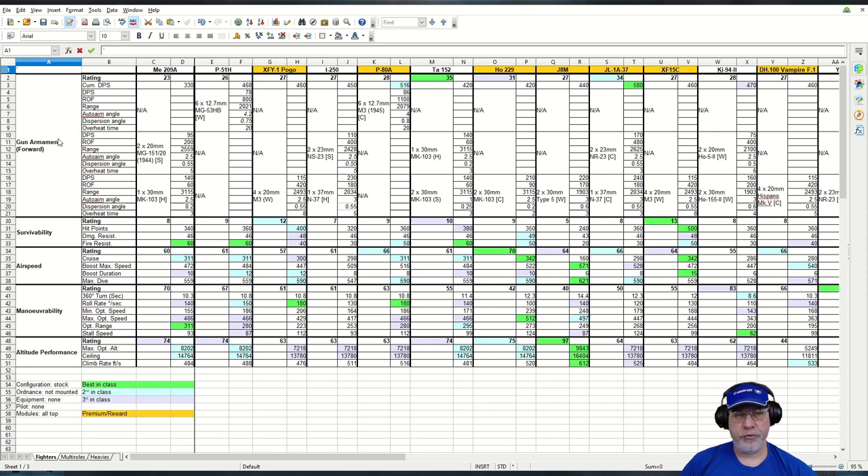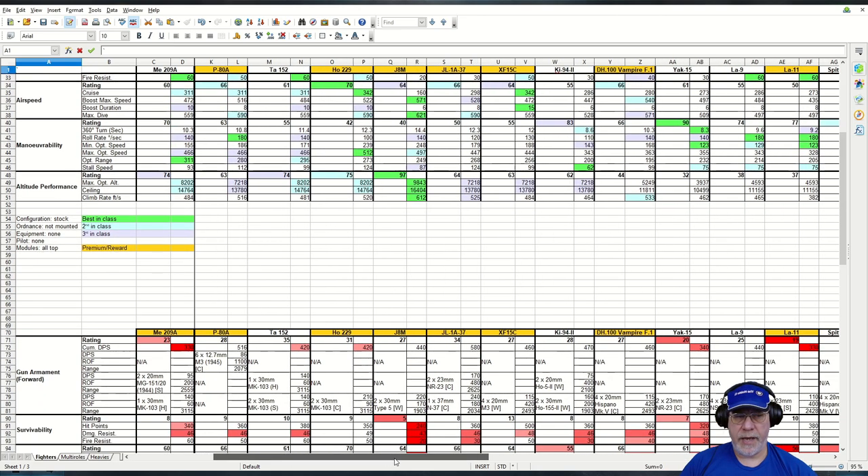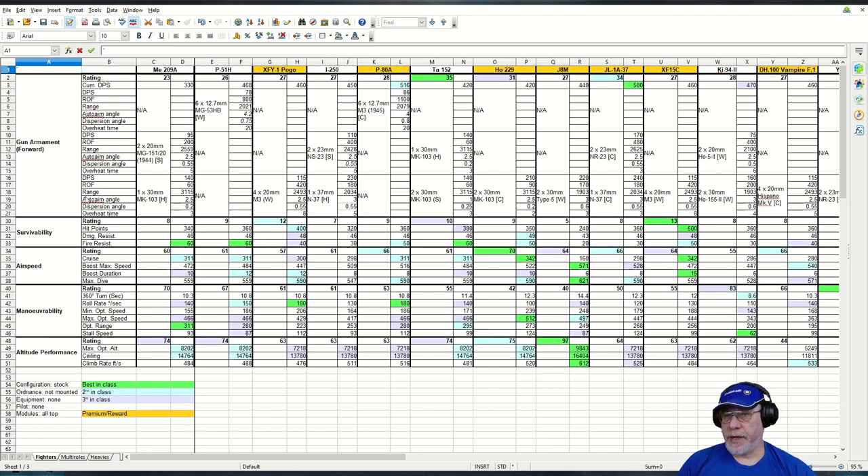Turning to the actual numbers — the gun armament rating for the ME-209A is 23 and 330. This is bad news straight away: it's worst-in-class, tied with the LA-11. The rating is slightly better than the LA-11 because the rating depends not only on hitting power but also the range at which you can deliver hits. This is a sniper aircraft — the 30mm hub-mounted cannon fires at 3,115 feet and does a sizable chunk of damage, particularly against fighters and multi-rolls. The 20mm will kick in at about 2,600 feet, giving you a clue about how you'll use this aircraft.